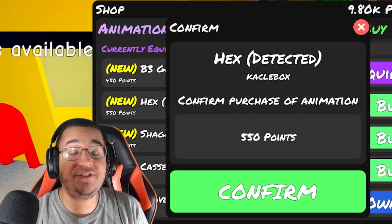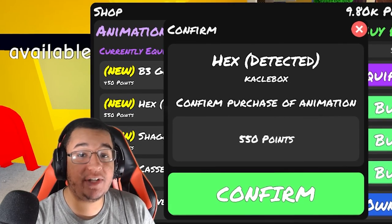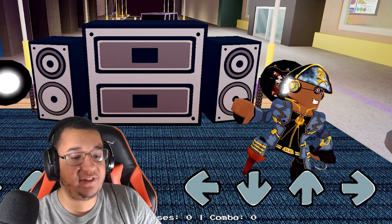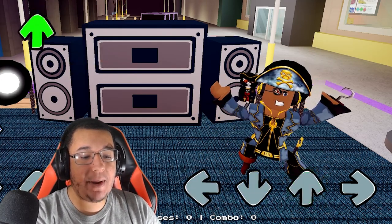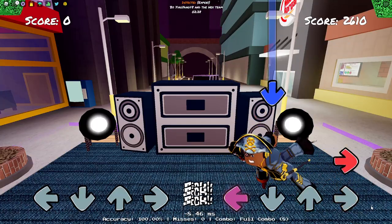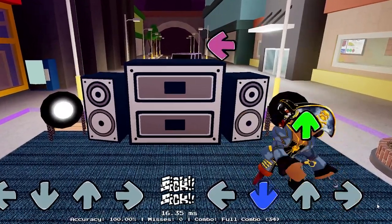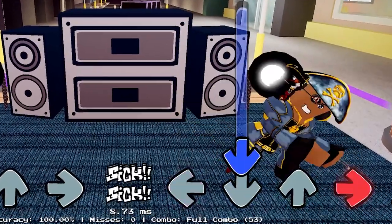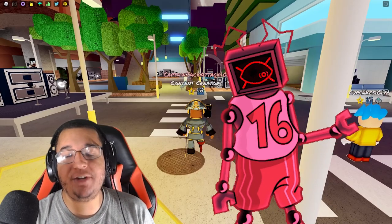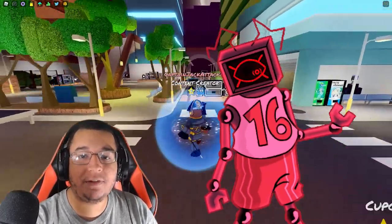Next up, we've got the Hex Detected animation as well. Not to be confused with the old Hex animation, this one's going to run you 550 points. This is what the animation looks like on idle — you're kind of slanted toward the right, left, down, up, and right as well. It's definitely going to show a lot more emotion compared to the B3 Girl animation, so this one's going to be nice, especially if you want a livelier animation.